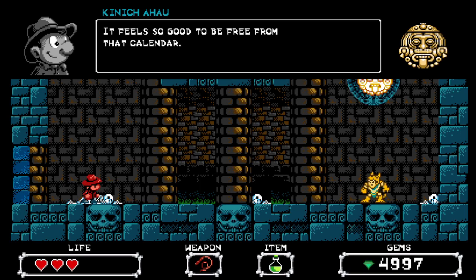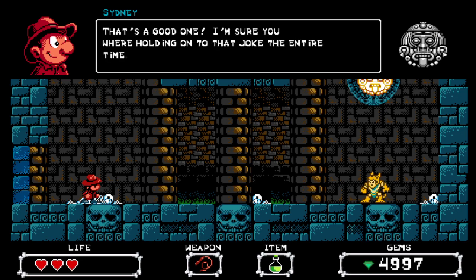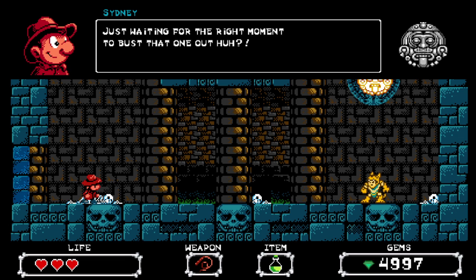An entity says: 'It feels so good to be free from that calendar - 5,000 years too long. I am the sun god Kanichahu, and this is my time to shine.' Ha! Sun god, time to shine - puns! That's a good one. I'm sure you were holding on to that joke the entire time, just waiting for the right moment to bust it out.